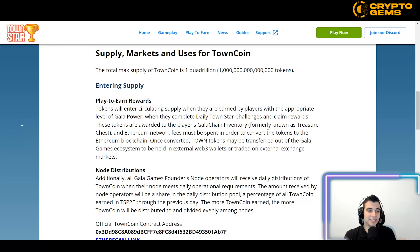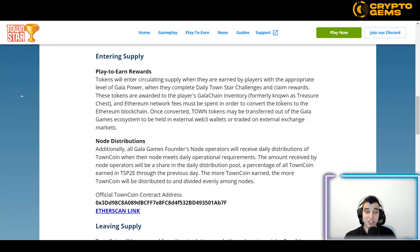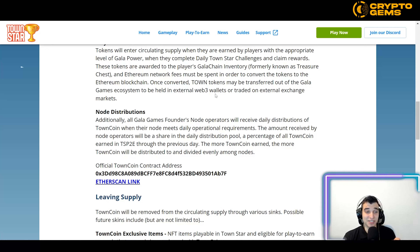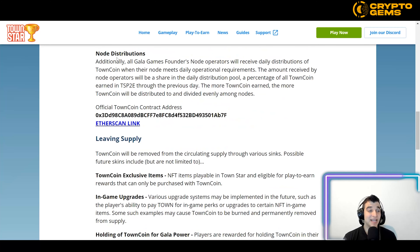The play-to-earn rewards work as follows: tokens enter circulating supply when earned by players with the appropriate level of Gala Power, when they complete daily TownStar challenges and claim rewards. These tokens are awarded to the player's Gala Chain inventory, formerly known as the Treasure Chest. Ethereum network fees must be spent to convert the token to the Ethereum blockchain, after which Town tokens may be transferred to external Web3 wallets or traded on external exchange markets.